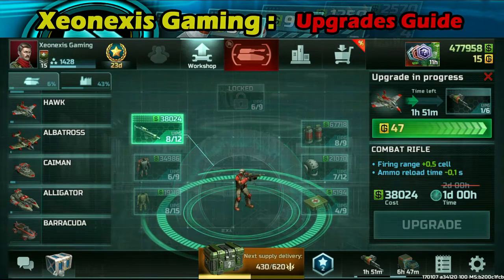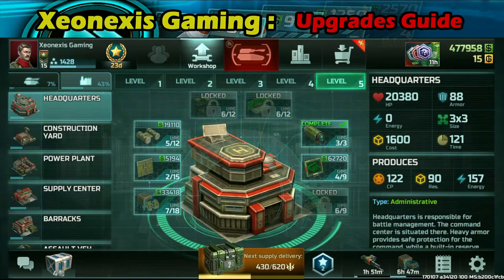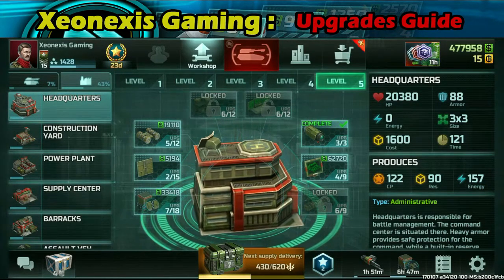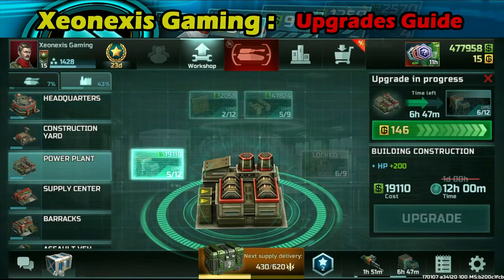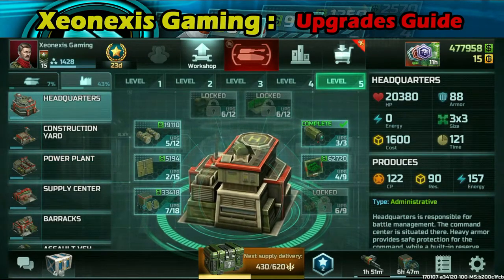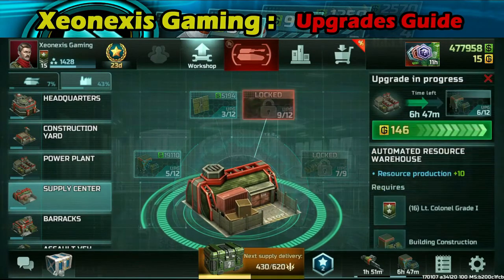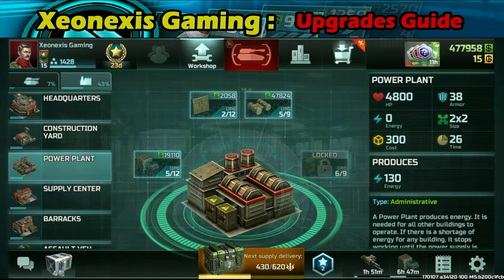Upgrades are a pretty in-depth mechanic of the game. You need to upgrade your units and buildings in order for them to be powerful enough to fight the enemy or withstand enemy attacks. If you only have one upgrade slot, you want to prioritize upgrading your buildings first — particularly your admin buildings or supply centers. Max out the supply center first, then the power plant, then the construction yard, and then your headquarters.